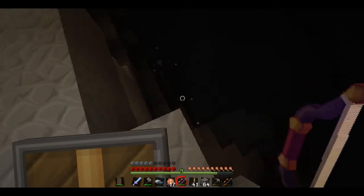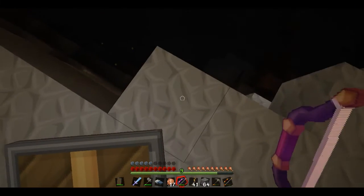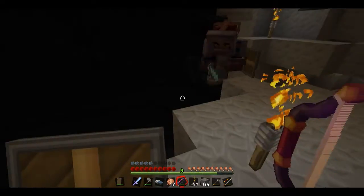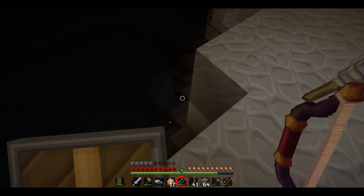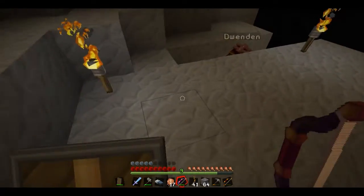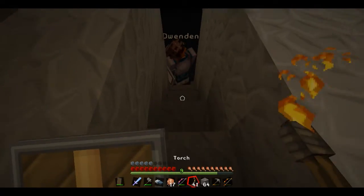Gotta remember, we can push each other. Was that an invitation? No, it was a reminder to me — I was kind of speaking to myself. Remember, we can push each other, so try not to shove Dwen down in the hole. That was my last torch — I need to get some of this coal. Food check again. This dead ends. Let me look up, make sure there's not a hole with zombies pouring down on top of me. 20 torches.